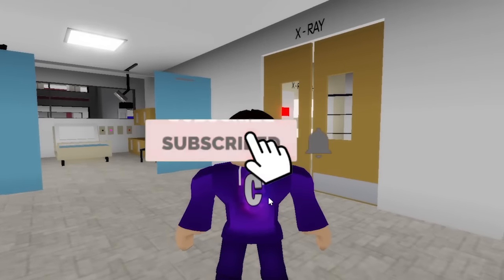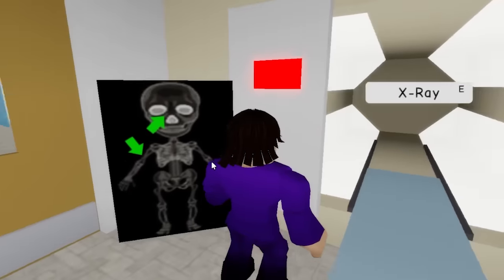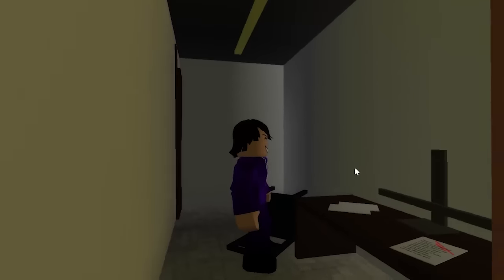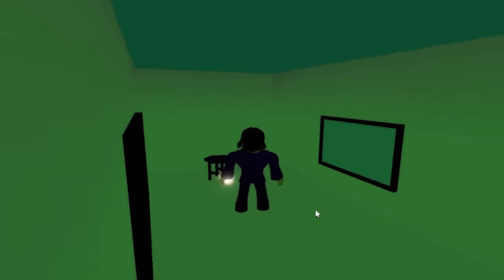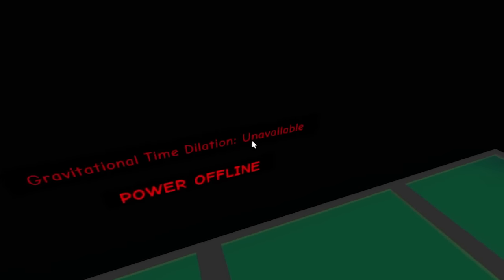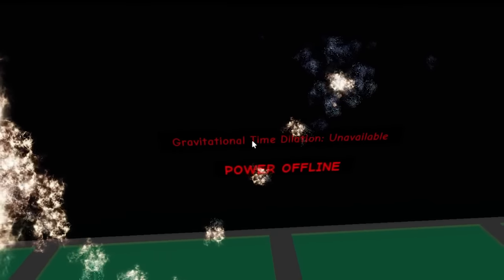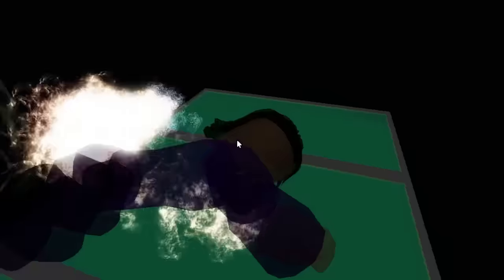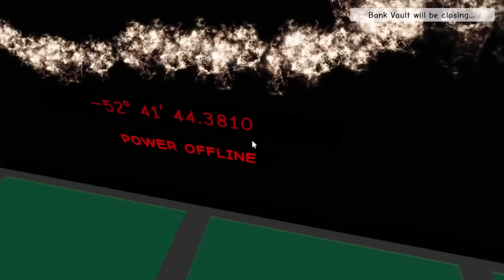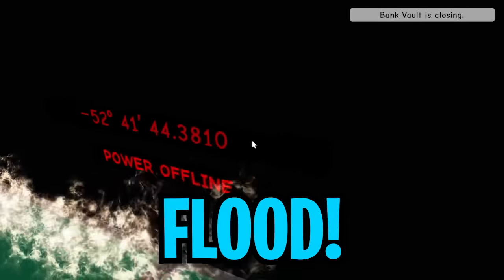If you're enjoying the video, subscribe and like it if you like seeing Brookhaven secrets. I'm going behind the wall again, through the X-ray room, positioning my camera under the table and clicking on the blue thing. Wait - it still says offline. It says 'gravitational time dilation unavailable.' At the beginning it gave coordinates, and now it says gravitational time dilation unavailable, power offline. I wonder - oh there we go, it actually shows the coordinates. It changes every single time, but still says power offline.